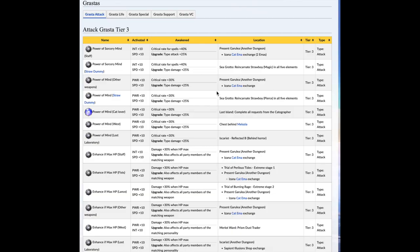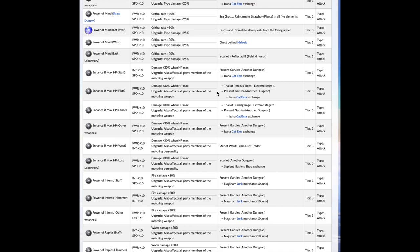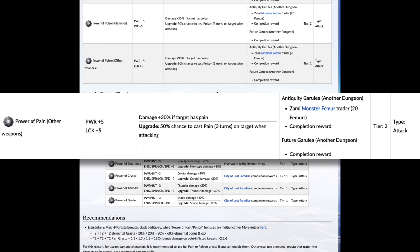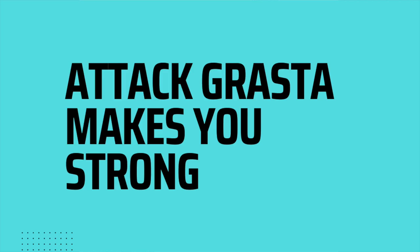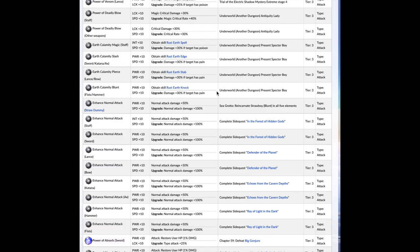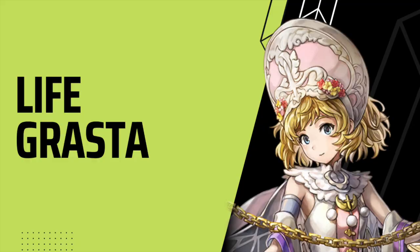Let's talk about ATTACK GRASTA, which is probably the easiest and most useful GRASTA to get into. So what does ATTACK GRASTA do? It makes your attacks stronger. The popular Power of Pain GRASTA, for example, increases your unit's power and can give up to 50% damage to your attacks if your opponent is in pain. In other words, ATTACK GRASTAs make you strong and make bad guys go bye-bye. Keep watching to find out which ATTACK GRASTAs to get and how to get them.